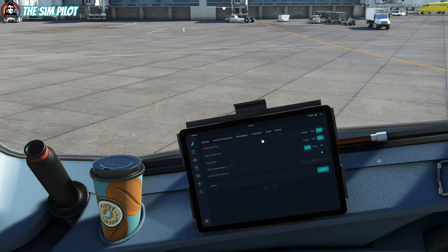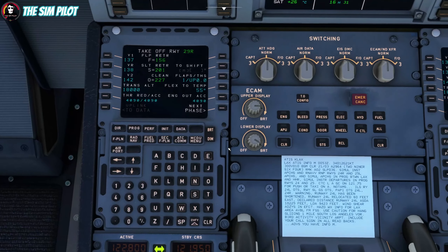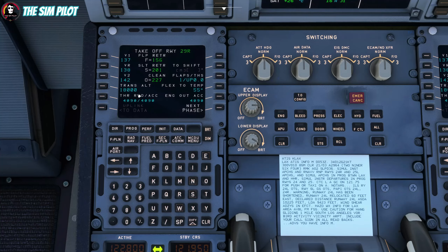Under SimOptions you can set the ADIRS align time to fast, instant, or real. Self-test time is also set here. Barometric pressure you can leave on auto - based on your location it will switch between inches of mercury or hectopascals. You can also turn on keyboard input for the MCDU. The defaults here are for the thrust reduction acceleration height and the engine out acceleration height - in reality those are set to 1500 feet above ground level. This affects your thrust reduction acceleration under the performance page.